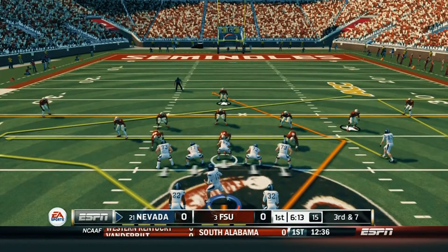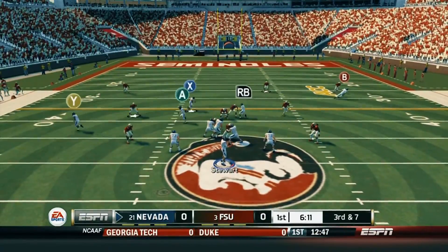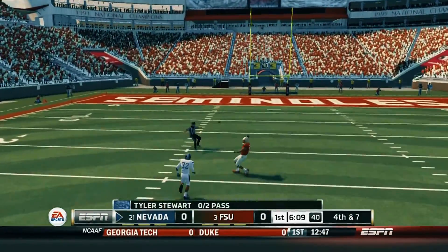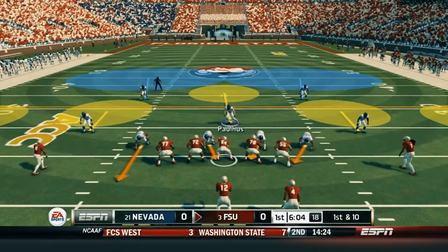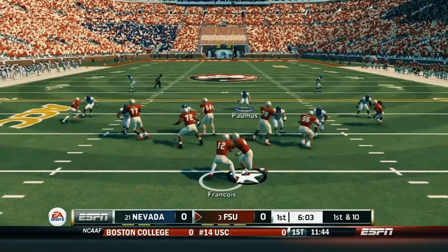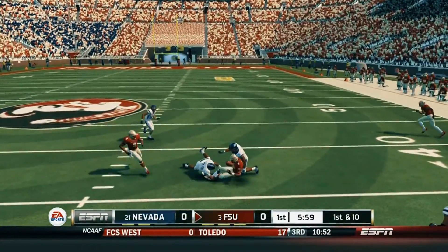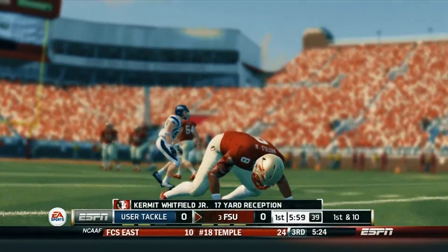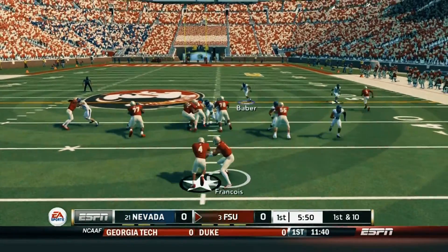On third and seven, Stewart's in the shotgun making a quick adjustment, takes a snap, looks downfield, trying to make something happen, and somehow overthrows his wide open running back. I don't get that one right there — the guy was wide open in the middle of the field, all he had to do was just put it on him. After the incomplete pass, we end up kicking the ball back to Florida State, and we'll see if our defense can stop the third ranked team in the nation.